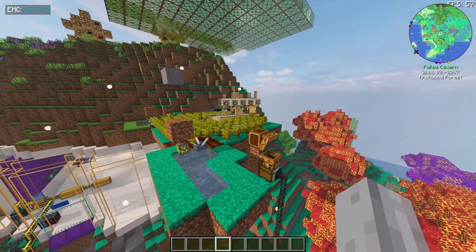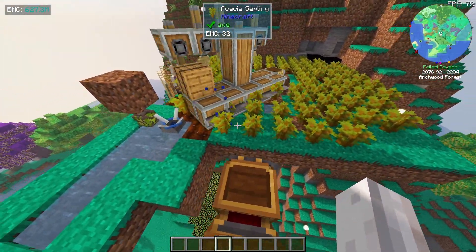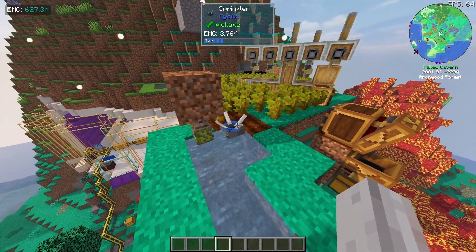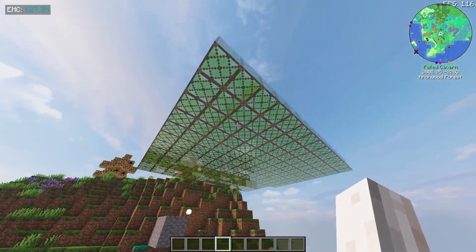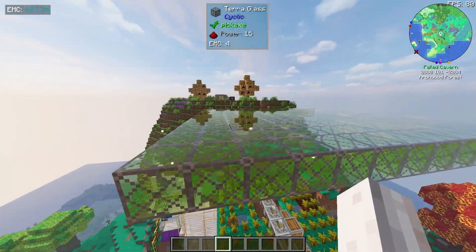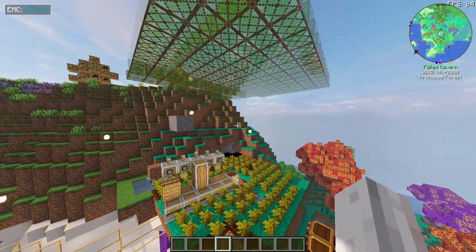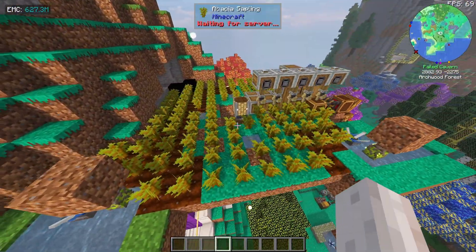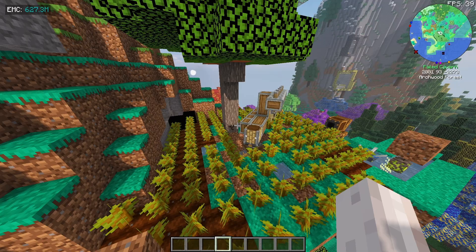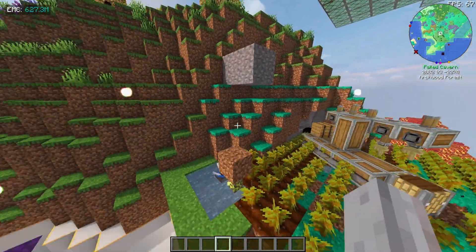Next up, coming up here - it looks like a tree farm with acacia saplings. We've got lamps of growth, sprinklers, and up here we have the terra glass. Look at the reflection coming off that terra glass - that is something to behold. I don't know if it works - one would assume it works. It works. Beautiful, what more do you want?